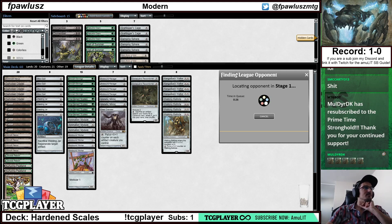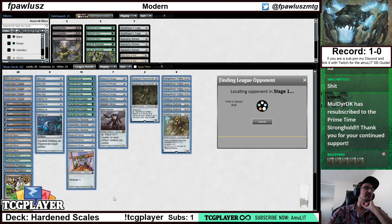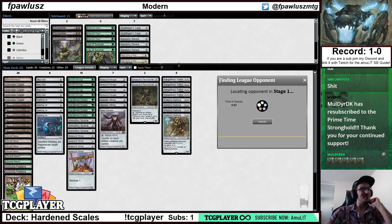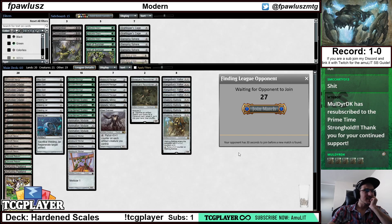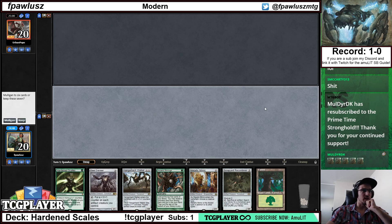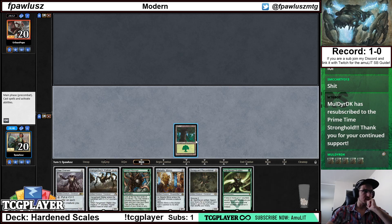Our mulligan to five did get there somehow — it only took my opponent never seeing a second land. Easy. 100% win rate, no big deal. Yeah this deck is pretty sweet, big fan of this deck. This is one of my favorite decks — I've literally never played a league with this deck and only played one FNM where I went 3-1, and the match I lost was against Merfolk where I played game one thinking this matchup is completely unlosable, and then games two and three my opponent drew Hurkyl's Recall on each game.